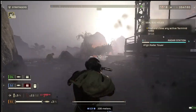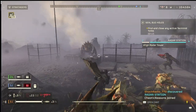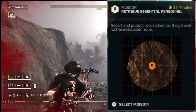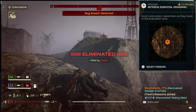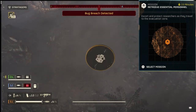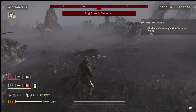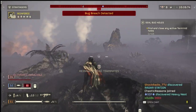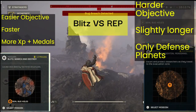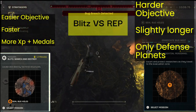Before we get into this Blitz mission, I do want to say that Retrieve Essential Personnel is also a great way to farm up samples. You have to go to a defense campaign, so you have to wait for a defense mission to be active — there are quite a few right now. It is a 15-minute mission. The reason I don't really favor that mission over the Blitz is because it's very hit or miss whether you're going to complete it.